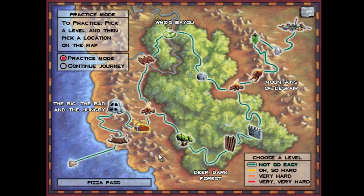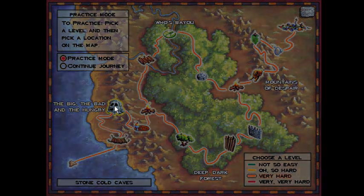Hello everyone, praise be to God, and welcome back to the Logical Journey of the Zoombinis. We're going back to the Stone Cold Caves on Very Hard, and I'm going to show off the heuristic solution for this level.